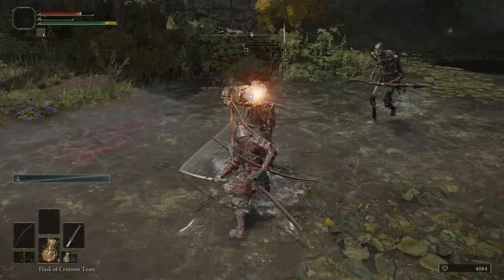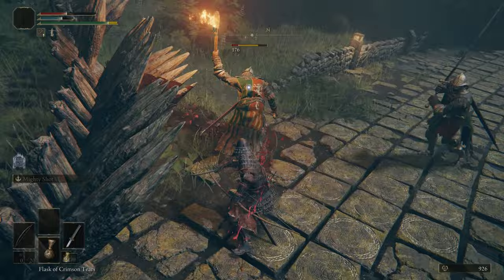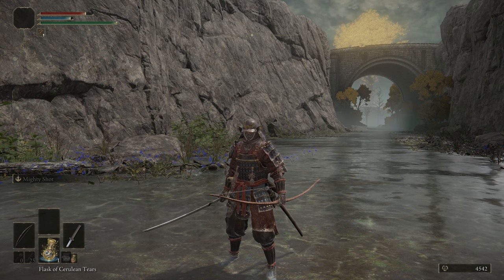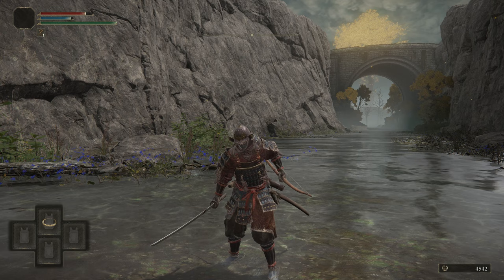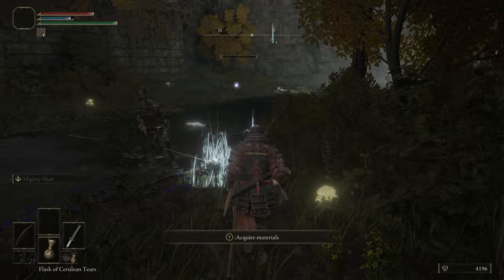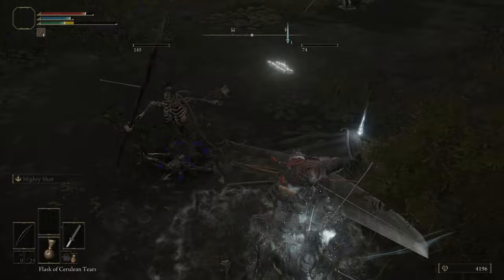I don't really use the shield with this build — I stick with the bow and the Uchigatana. It's worth noting you can two-hand either the bow or the sword without switching hands — just hold Triangle or Y on the controller and press LB or RB for whichever weapon, and it'll switch to two-handed so you can use Ashes of War. It's well worth doing so you can switch between: if you're in range, quickly Mighty Shot and then switch back to the Uchigatana to clean up what's left.